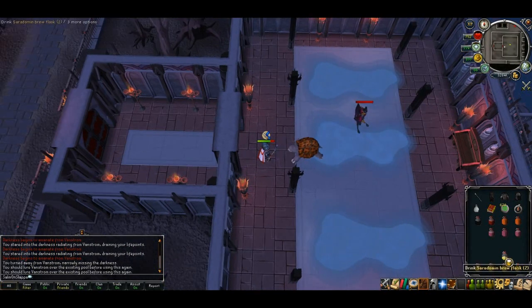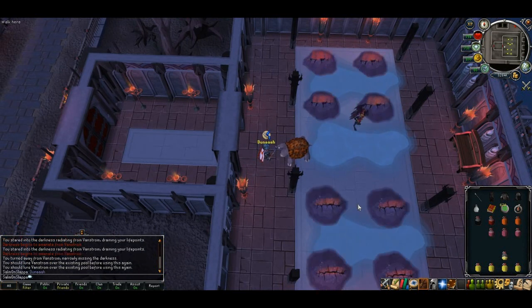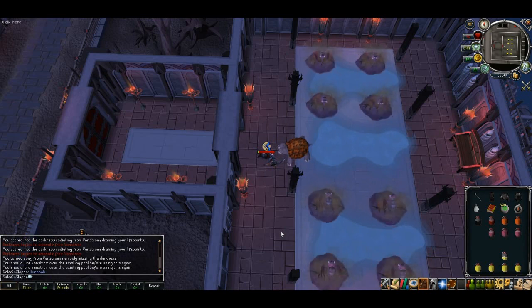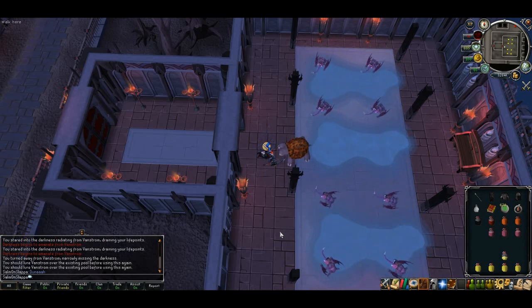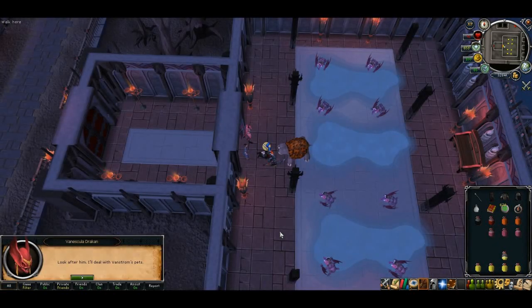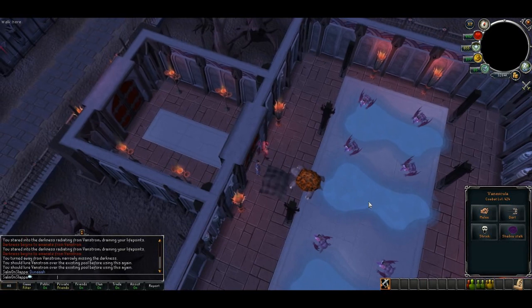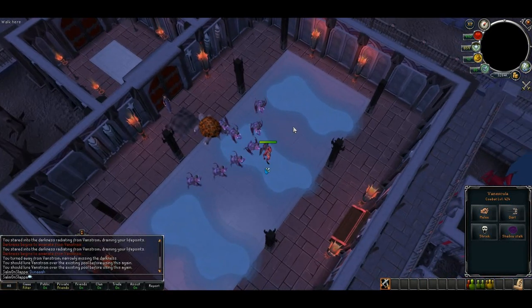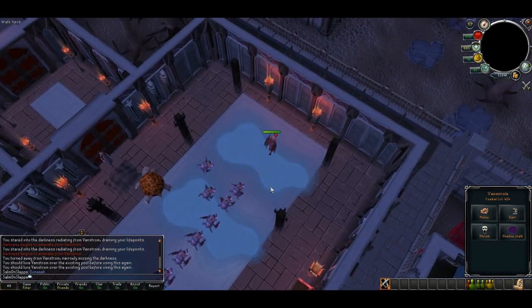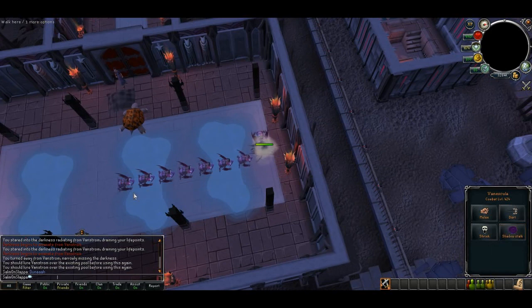Eventually he'll drop and as he does he'll spawn loads of high level blood welds dealing some immense damage to you. As far as I know you cannot die at this point, but if you did bring a ring of life you will be teleported out — hence why I didn't recommend it. If you die during the fight, your grave will be just outside the building but you will keep your dragon's medallion on death. You'll also have your vampire disguise kept on death automatically. So all in all it's a pretty much safe boss battle.